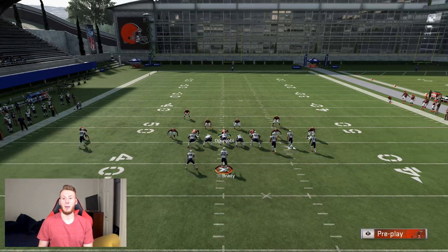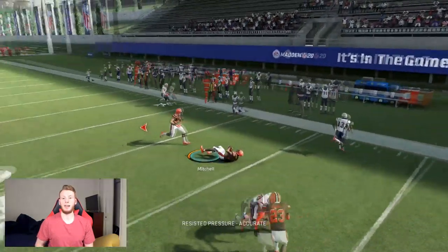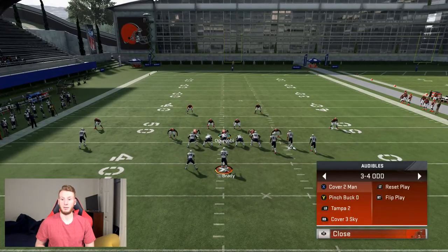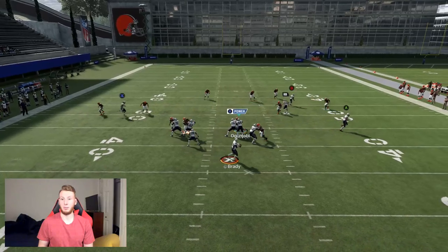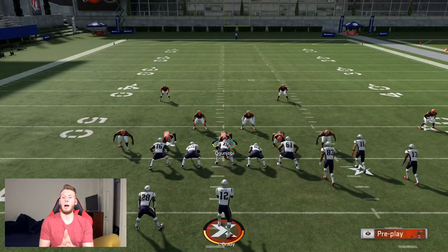This deep third is going to do a lot better job at playing this post across the middle. I try to throw it and the deep third is out there and he's able to get a pick. But I didn't have to sacrifice my coverage on the right side to stop the stick route from Bunch. If I go back to stick, you're still going to be able to stop that stick route while also preparing for mesh posts across the middle. That's going to be a pick. That just shows you guys why you would be coverage adjusting.